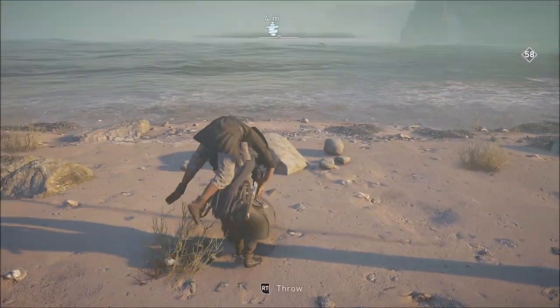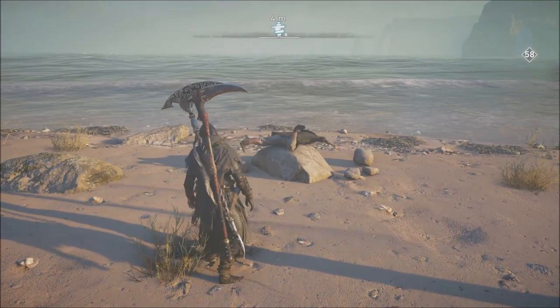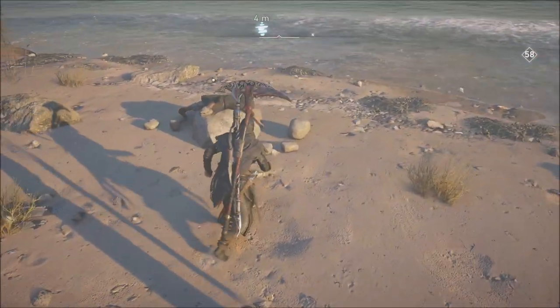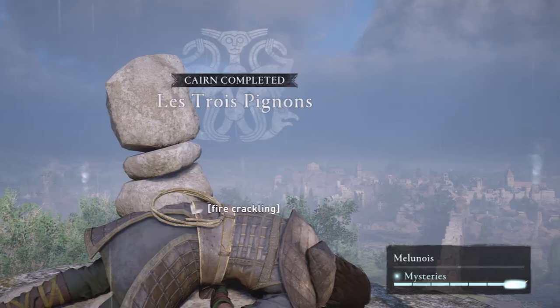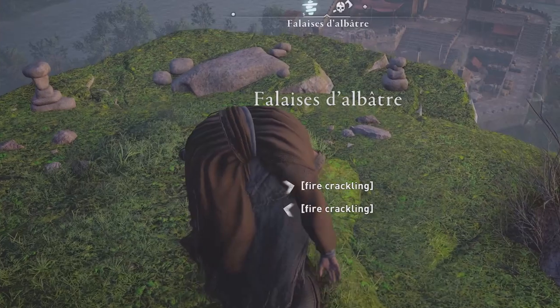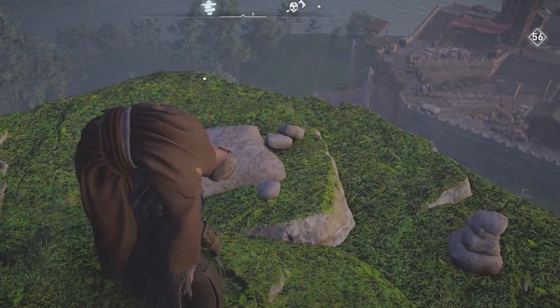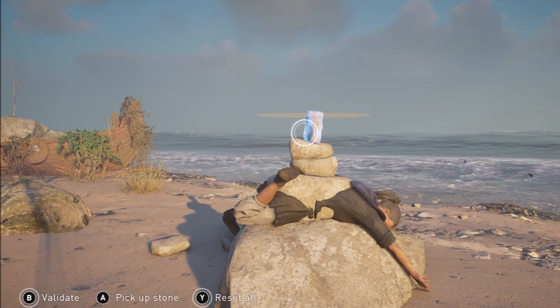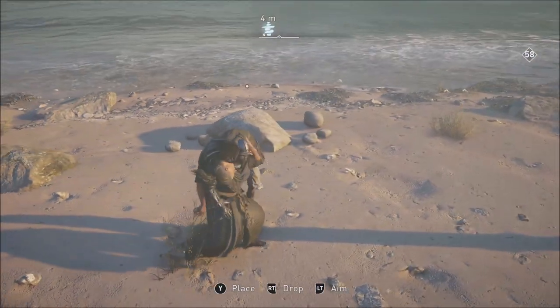Anyone who uses oil jars will tell you there's never enough when you need them, and near these Cairns there's usually not a lot close by. There are four Cairn challenges in Francia in the Siege of Paris DLC: one in Melonius, one in Emenios, and two in Everson province — none in Paris.